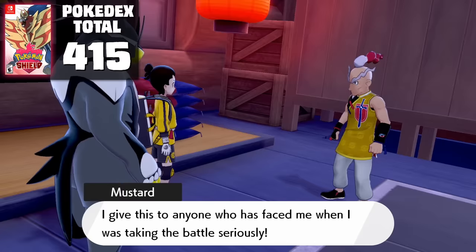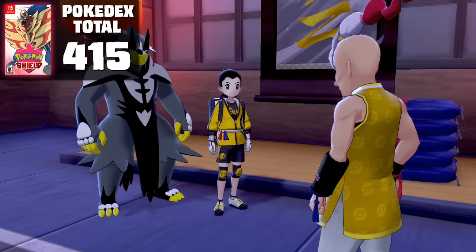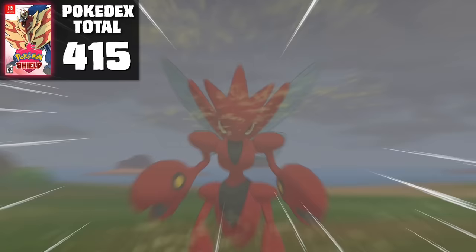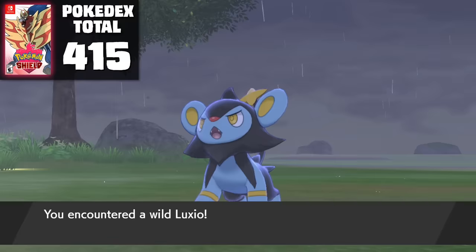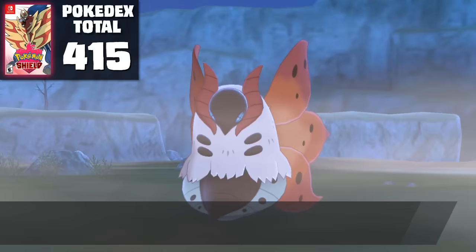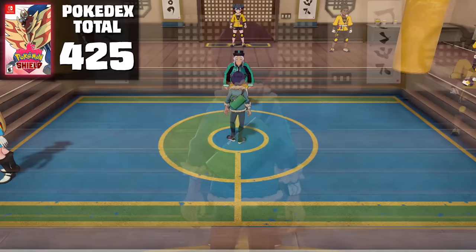Now the events of the Tower have been completed, all the weather patterns are properly synced, which means that we have full control of our encounters by adjusting the date on our Switch. Because this makes it a whole lot easier to catch some specific Pokemon, let's go revisit some of our areas and finally finish them off. In the Training Lowlands, we can catch Scizor, Luxio, Luxray, Herdier, and Stoutland, and Sandile, Krokorok, Krookodile, Volcarona, and Fletchling at the Potbottom Desert. This brings the total to 425 Pokemon.